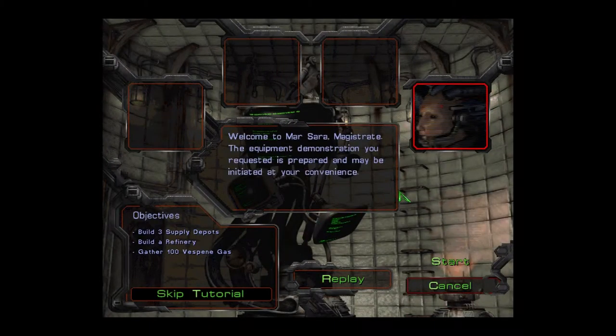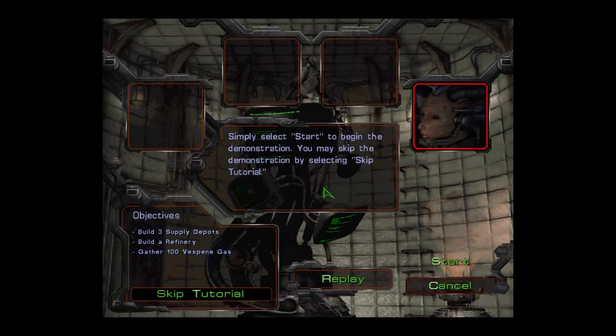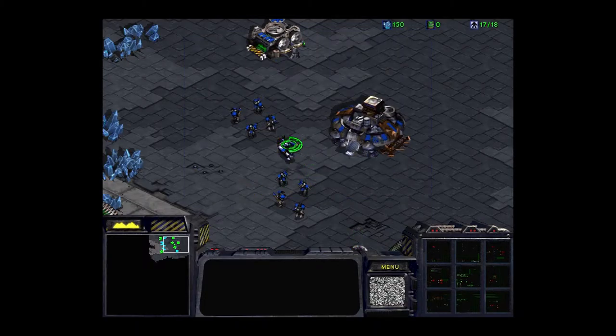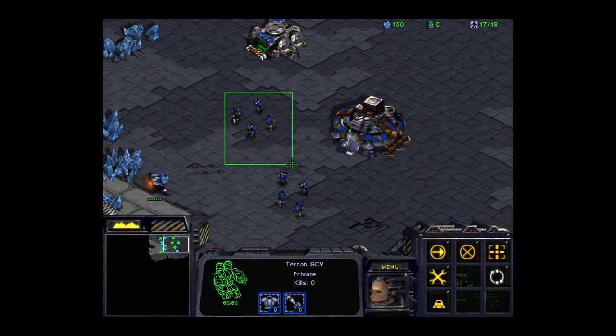Welcome to Marsara, Magistrate. The equipment demonstration you requested is prepared. Select Start to begin the demonstration. You may skip the demonstration by selecting Skip Tutorial. Why not — let's check it out. So basically, this is an RTS — real-time strategy game. The whole point is to collect resources and then build up your armies.